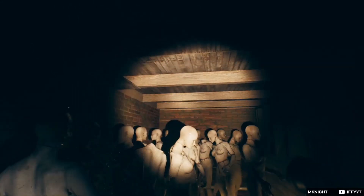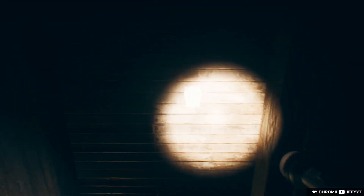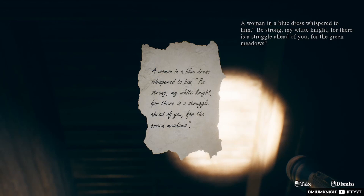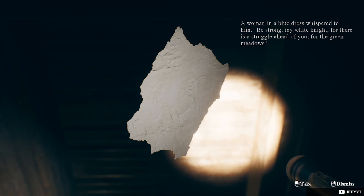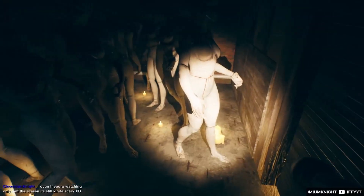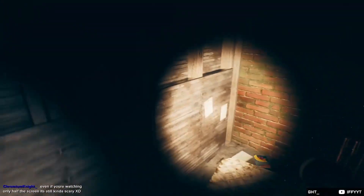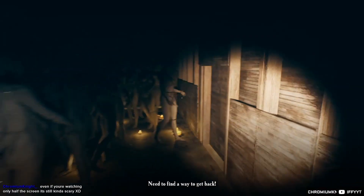Oh there's a vent - a small window. Please don't. Reading: 'A woman in blue, in a blue dress, whispered to him - be strong my white knight, for there is struggle ahead of you, for the green meadows.' Dude, she locked us in here. Are there more? Need to find a way to get back.